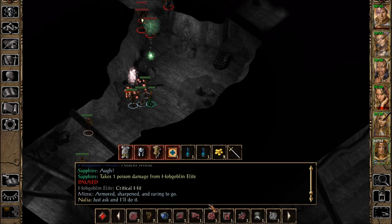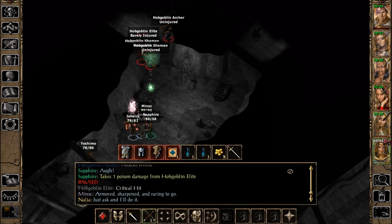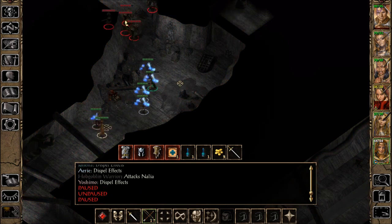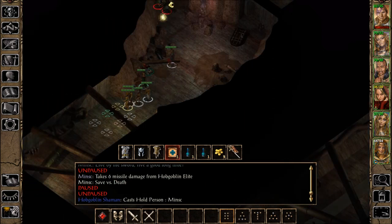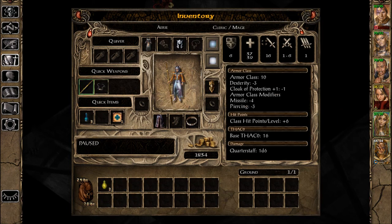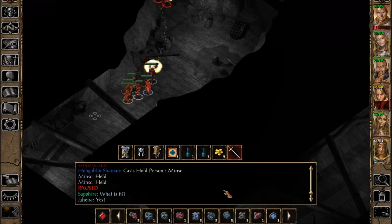Two shamans? Oh boy. Where can I be of most use? Casting haste on the party. Always willing to die. Hold on — Minsk is held. It's poison. Alright, hold on, let's get this going. Slow poison on me.